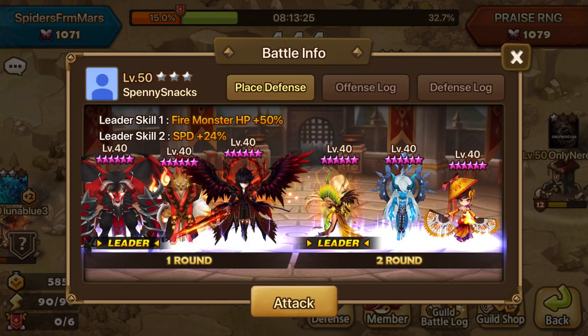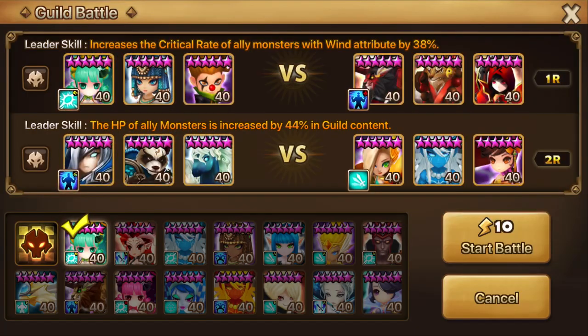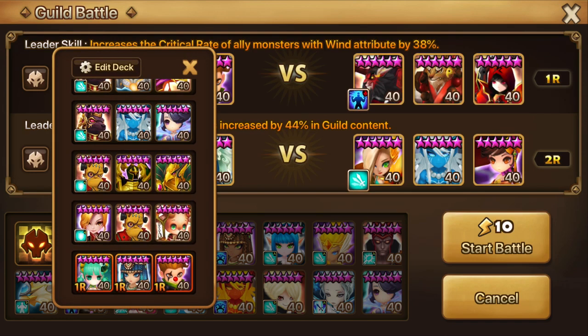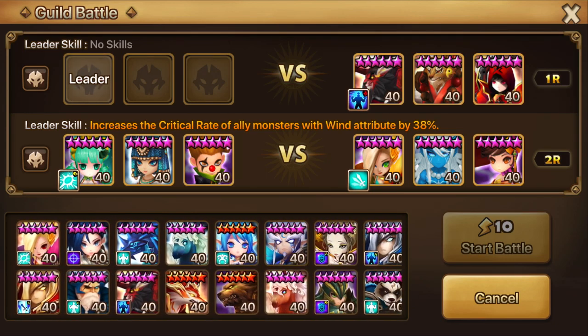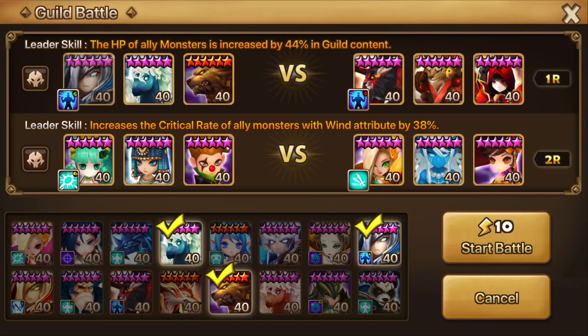The name of the guild is Price RNG. That defense up there is begging you to bring a tanky wind unit. You should never, ever build a single element defense — never. It's so easy to take on, especially if it doesn't have AoE attacks.